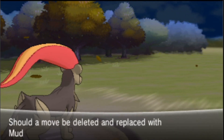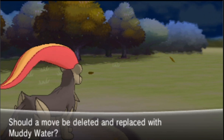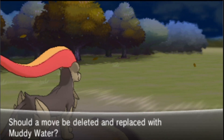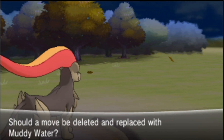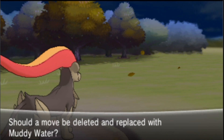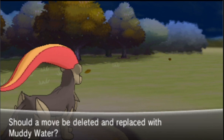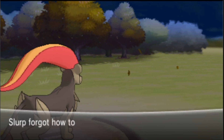Slurp goes to level 38! Oh! Let's get rid of Body Slam. No — because Slurp has Thunderbolt already. Because I get Body Slam... I still have Electric for the paralysis.